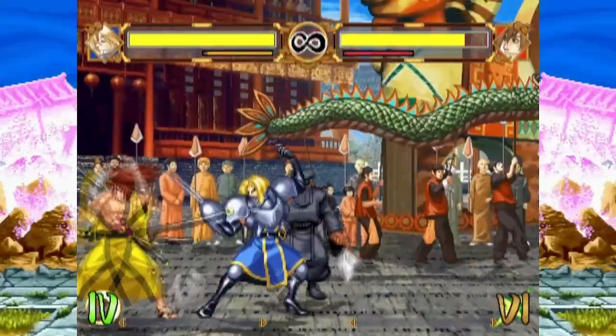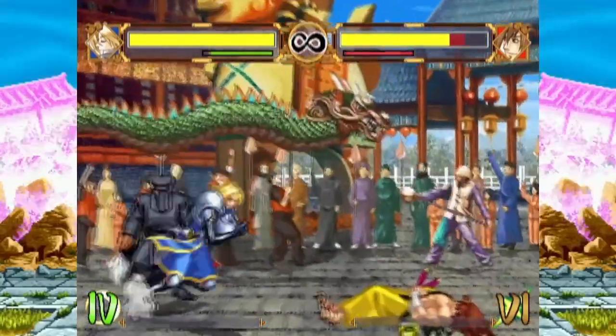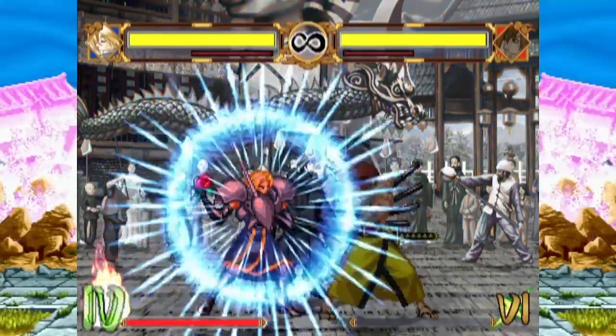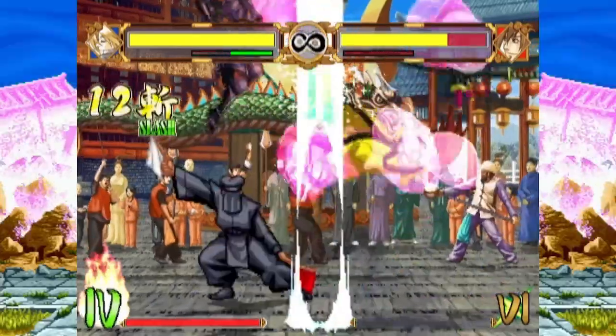Lance de Leon is a low-hitting slide that tosses Charlotte's opponent far behind her for a hard knockdown, allowing her to set up her zoning game or run in and start offense. Use this as a combo ender or a recoil cancel option. Crystal Rose is Charlotte's weapon flip super. It has a window of upper body invincibility, but is mostly used as a combo ender.